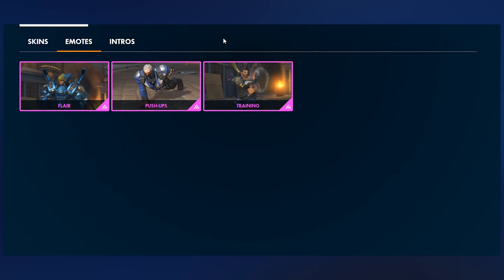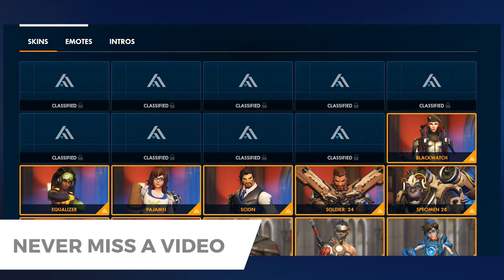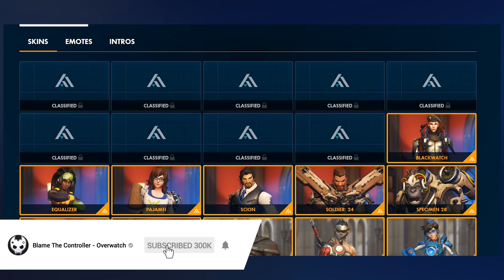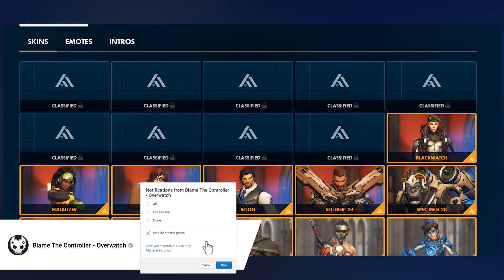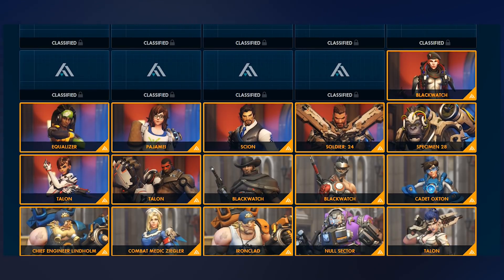If you go to the emotes, there's nothing new. For the intros, there are three new ones. So we know we're getting three new intros and nine new skins. What that split is going to be — probably like seven legendary and two epic, or maybe six legendary and three epic. Probably seven and two would be my guess, because if you look at the other events, they tend to load heavy onto the legendaries for this particular event, just because there's such a departure from what the original default character skin looks like.